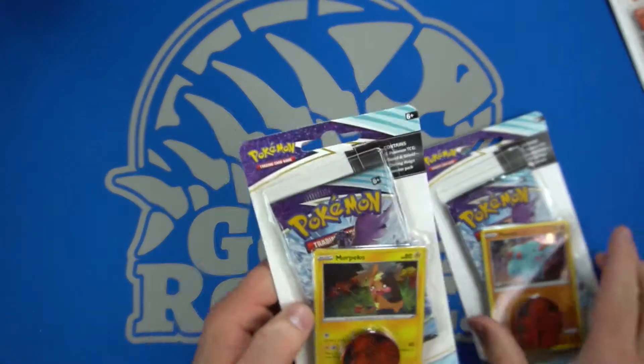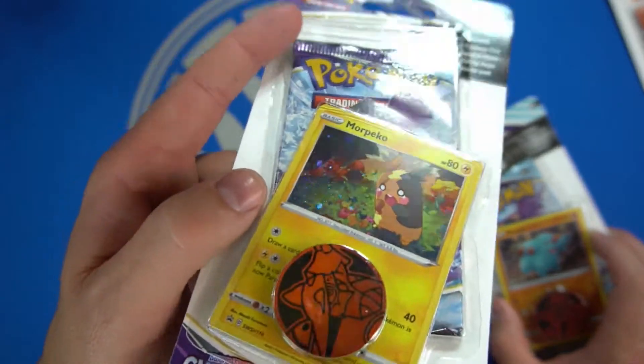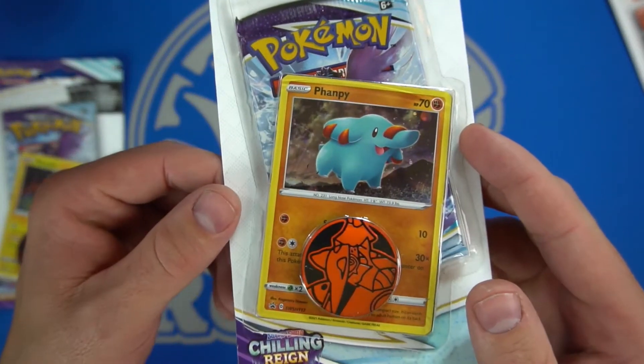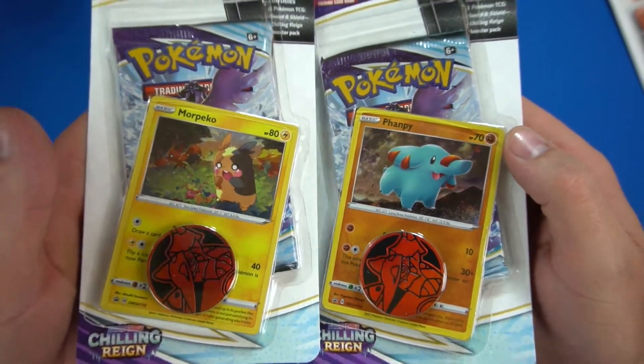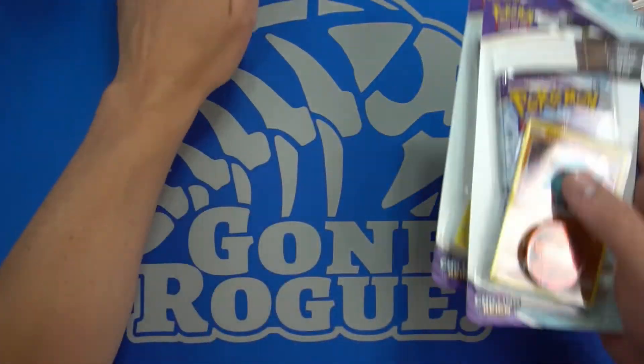The sleeve boosters don't have a promo — just the packaged booster is one booster pack. This one has a Morpeko and this one has a Fang piece. These are the different versions I got. I don't know if there are others that exist of these particular ones — they come with the red dice, but there were two different versions at least in the case that I got.